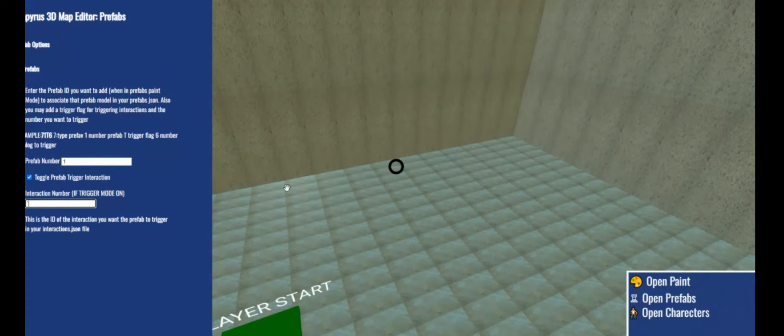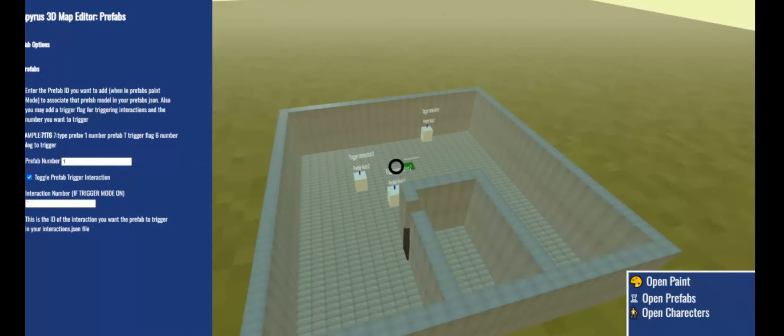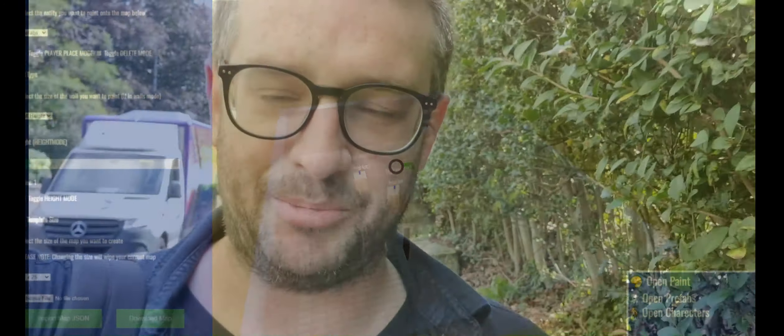I've also fixed custom pipe walls. If you create custom pipe walls they'll now display properly — they're inserted correctly into the array, which then gets exported out into the proper map.